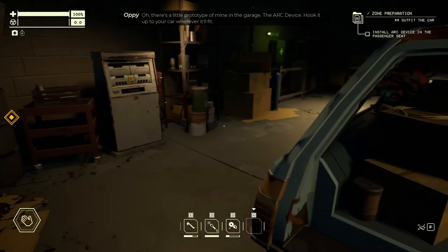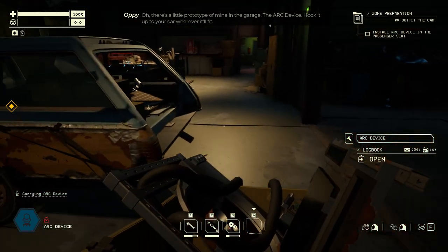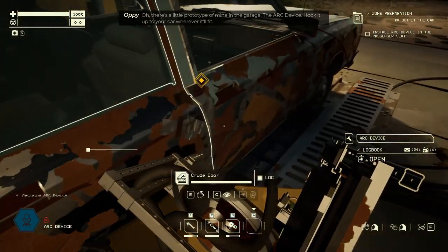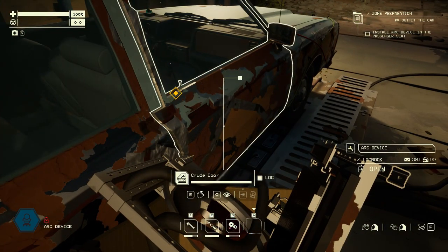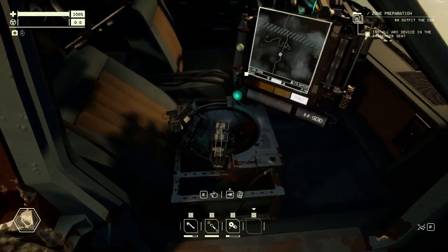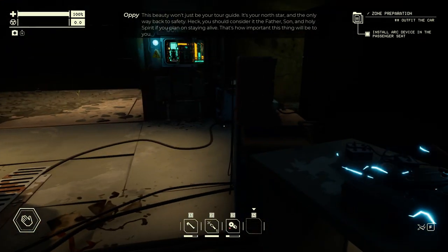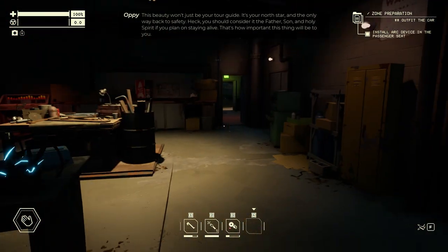The crafting mat is going to be particularly useful for when you need to craft new tools to allow you to continue harvesting materials when you're out on a run. Lastly for equipment, you're going to need to install the arc device from the back of the shop into your passenger seat. This is going to serve as your main navigation, displaying the map as well as any and all points of interest and quest markers while you're out on a run.